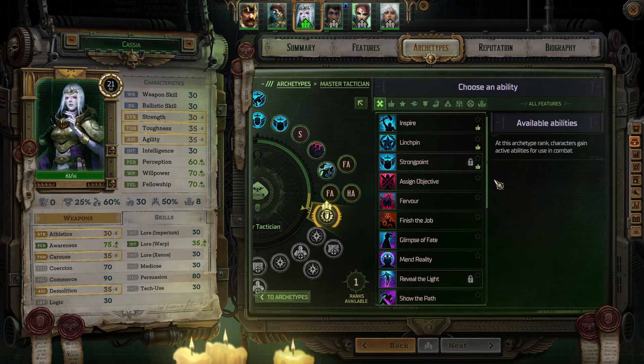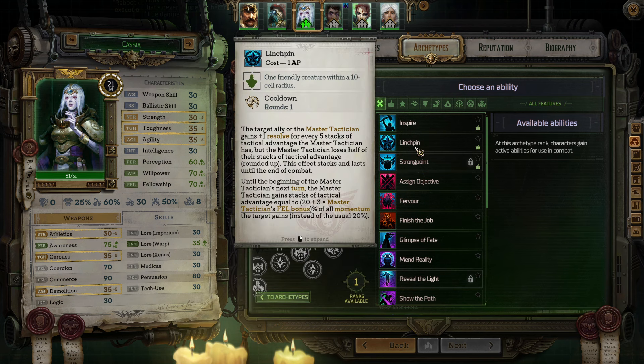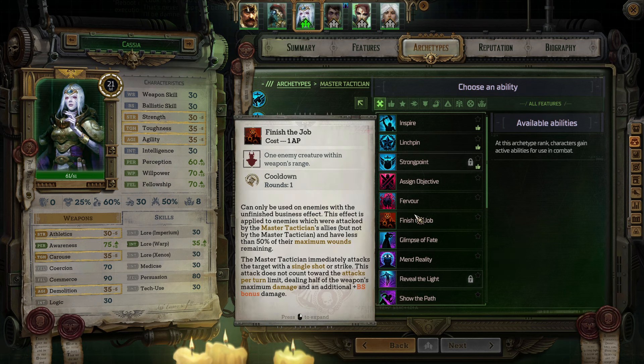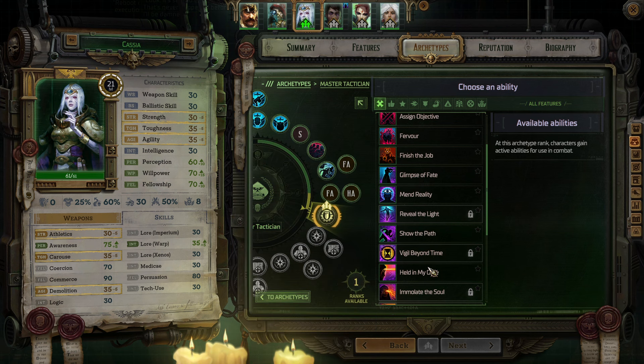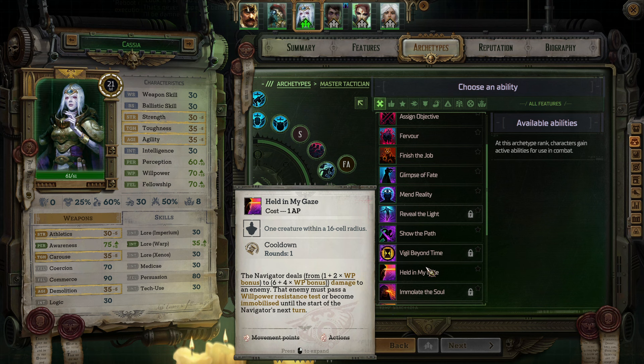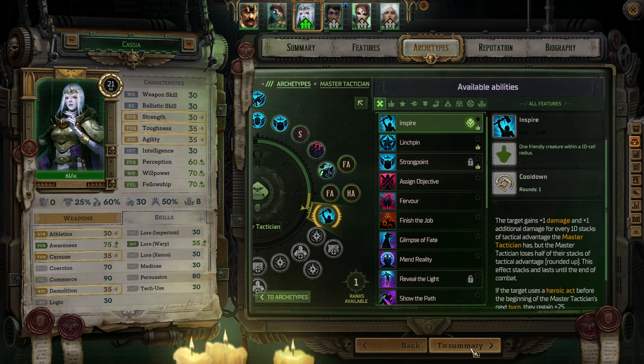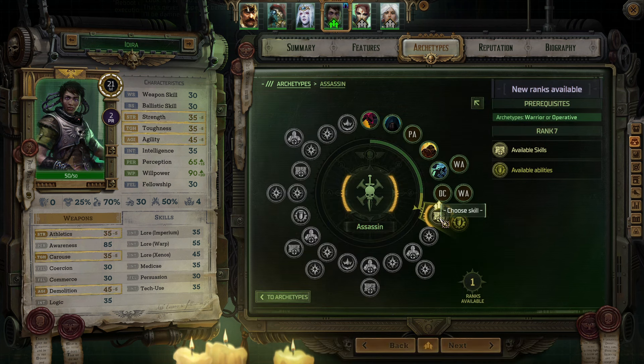And for Cassio we get an ability. Let's do Inspire - the target gains plus one damage, plus one additional damage for every 10 stacks of tactical advantage the Master Tactician has, but the Master Tactician loses half their stacks of tactical advantage rounded up. This affects stacks and lasts until the end of combat. If the target uses a heroic act before the beginning of the Master Tactician's next turn, they regain 25 momentum. Pretty solid.